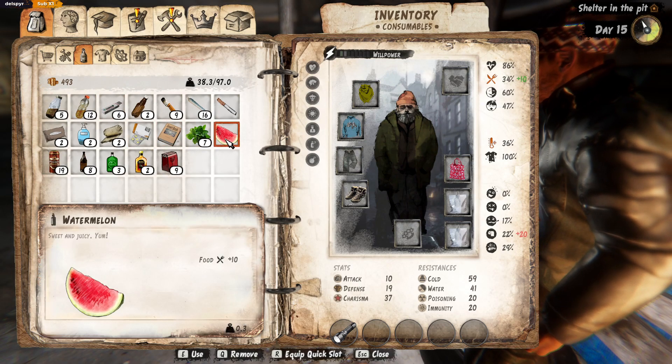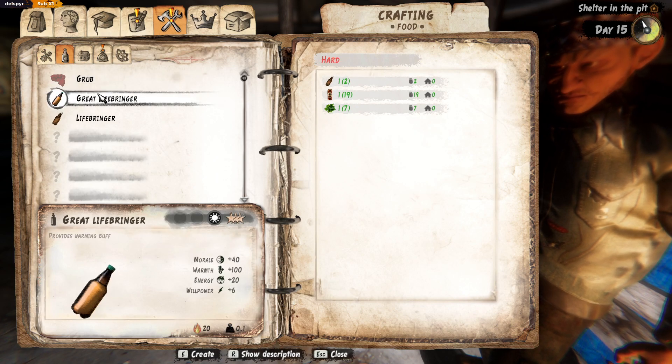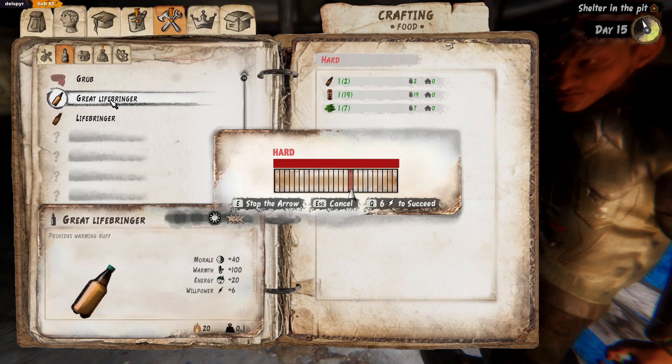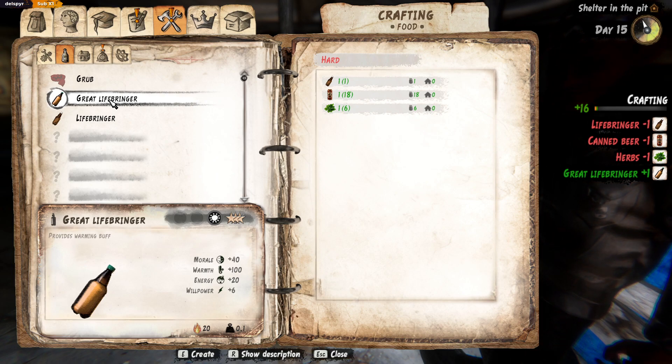I think there's watermelons for a mission so I don't want to eat that. He offered me the watermelon right off too, even without the mission, so I think it's a glitch. Oh, Bray — this great life bringer gives morale, warmth, and energy! A hundred percent warmth, 40 morale! Yeah, with the difficulty though you definitely want to expand your success bars by getting the master perk — this is quite tough. Using loads of energy doing this but it's fine. Did it — I'll try and make us one each.